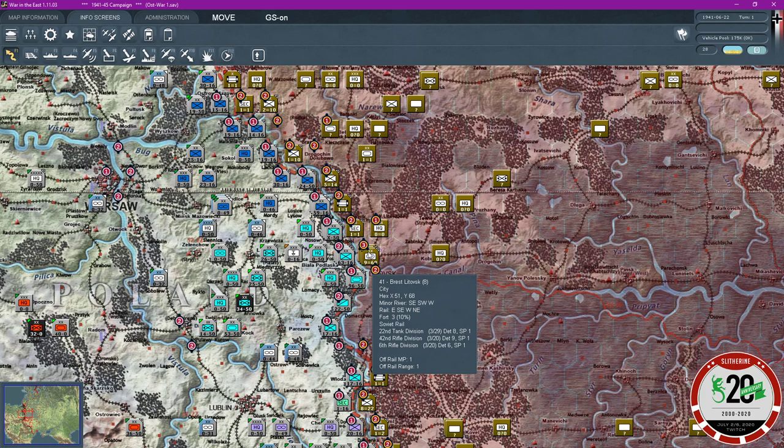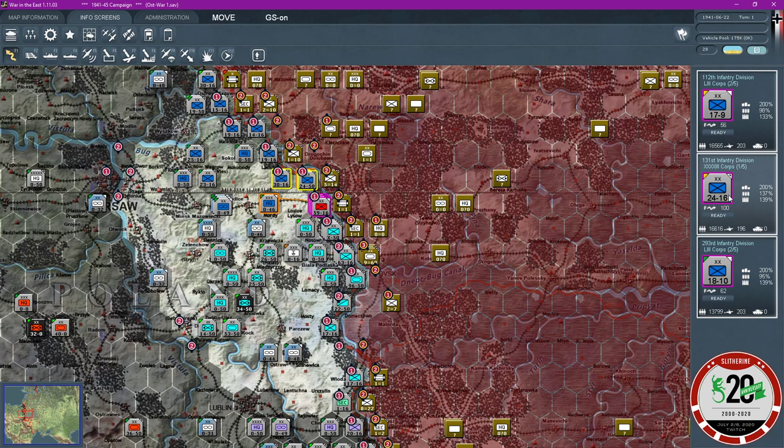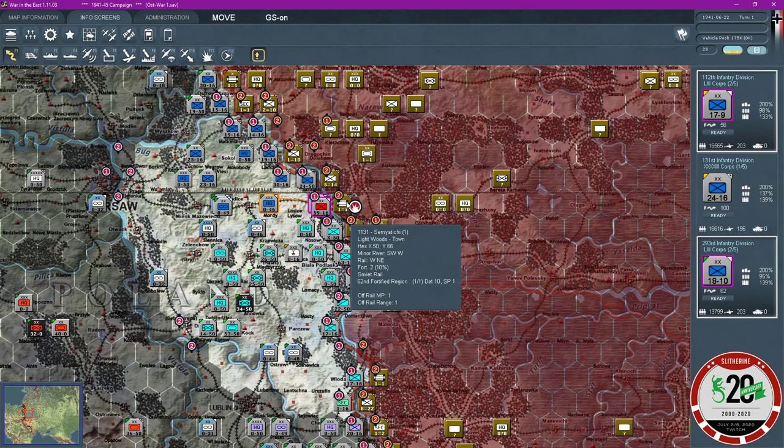I don't know what the 3 out of 20 means actually — that's something I'm not really aware of. But what we can do here then is actually use the forces we did move. Now, I could go ahead and go for a planned attack. I always feel like you regret it when you don't use a planned attack. Because you have two different types of attacks here — you have the hasty attack, which uses less movement points.